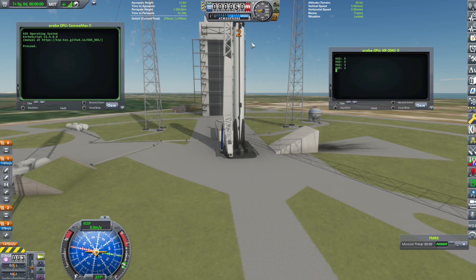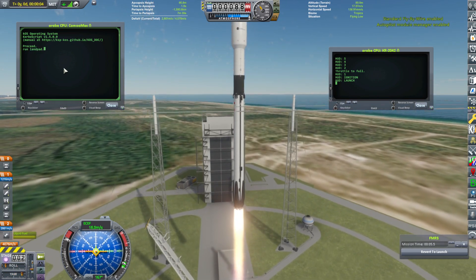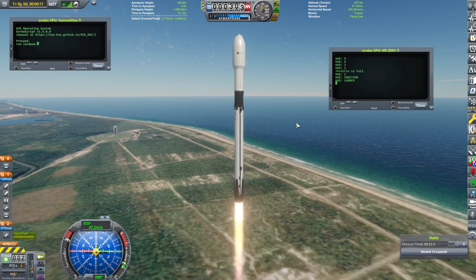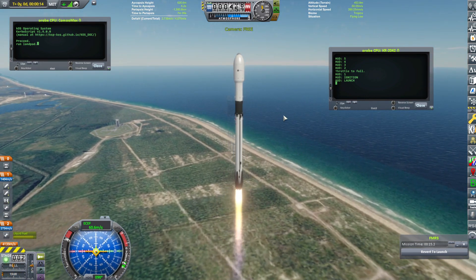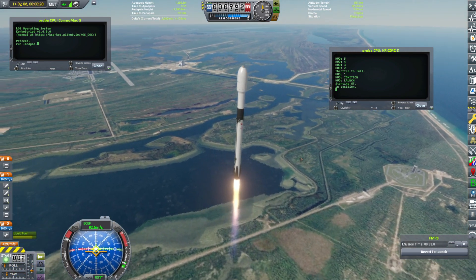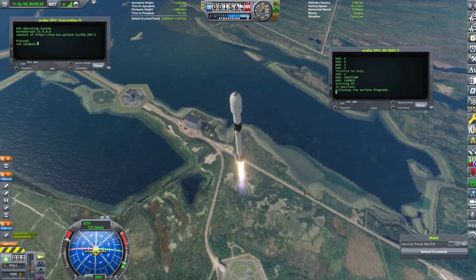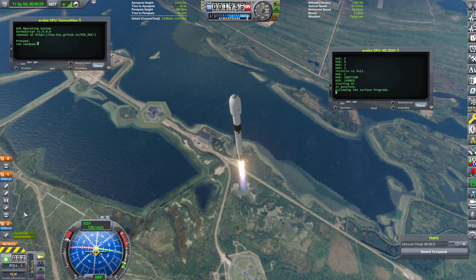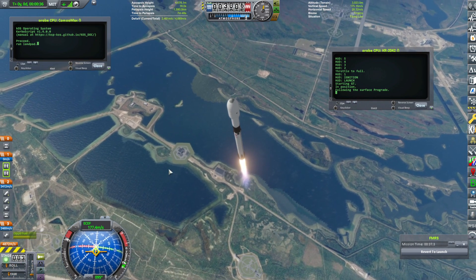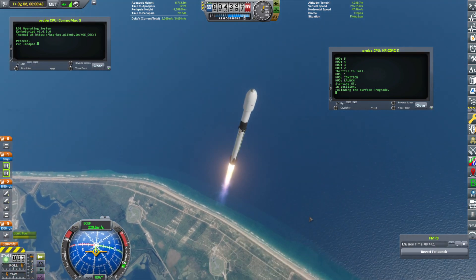So let's go — here's our countdown going on. Okay, ready. Run land pad. Let's fix this because we always forget we don't want to stage that anyway. We'll be using FMRS to switch back to the booster to land that.